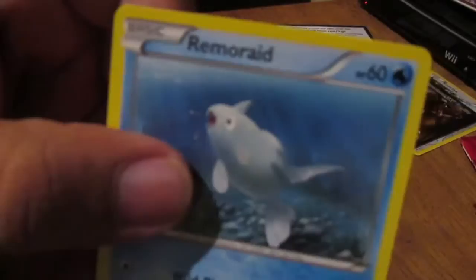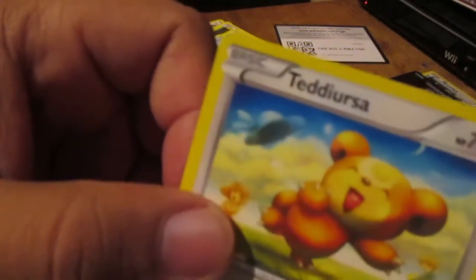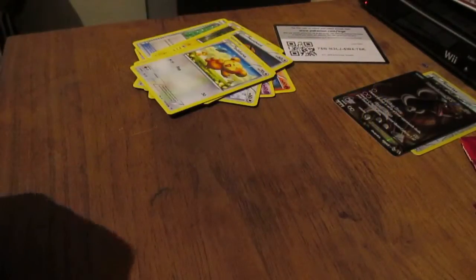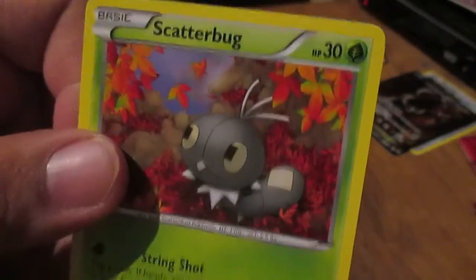River Raid — whatever the hell. Teddiursa. And we have a Scatterbug. This is actually the first time I encountered this, but pretty good, not too bad.